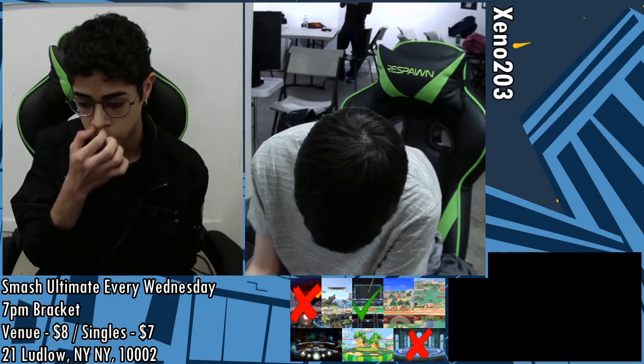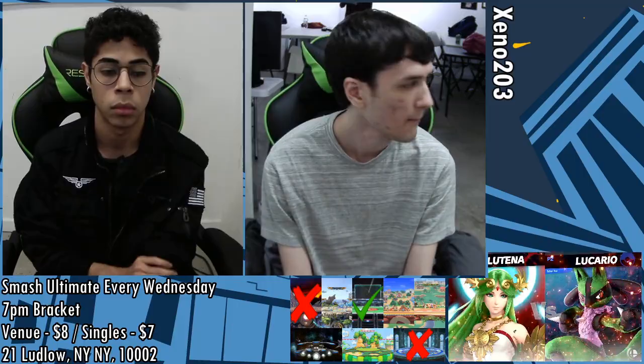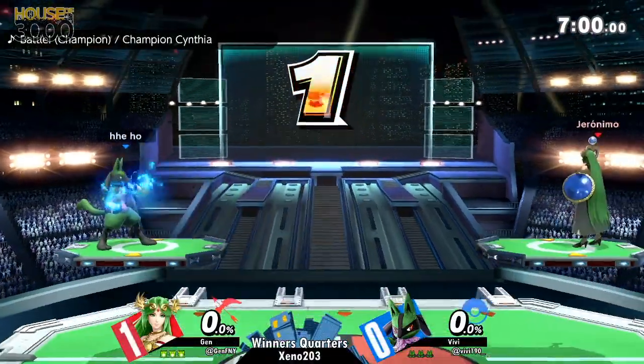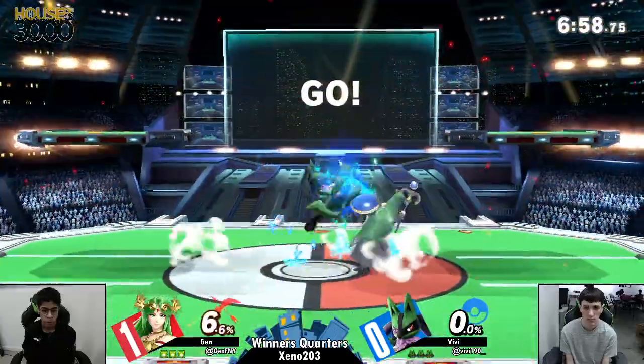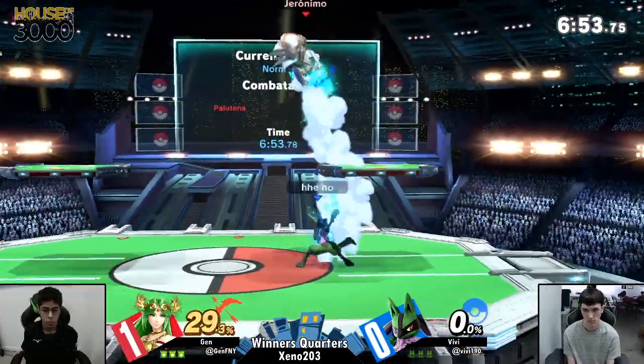Vivi's taking off the sleeves, bro. So much for saying hi to chat. Hope you have a good time tonight as we go on to round two. And what is he doing with that green Lucario skin? Is he trying to blend into PS2? I mean, it's the strat. That's a low-tier color.